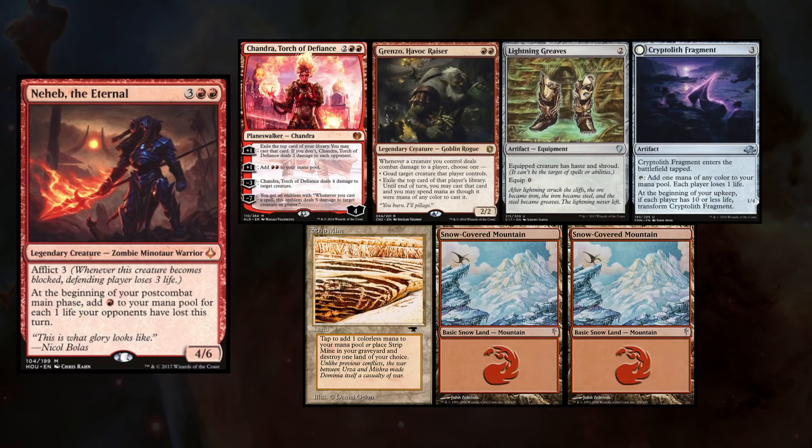Last but not least, Josh has joined us again, playing Neheb, keeping Chandra Torch of Defiance, Grenzo Havoc Razer, Lightning Greaves, Cryptolith Fragment, Strip Mine, and 2 Snow-Covered Mountains.